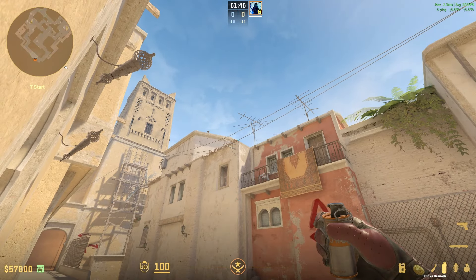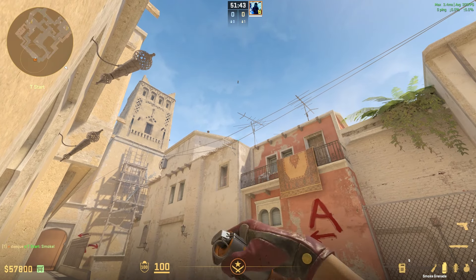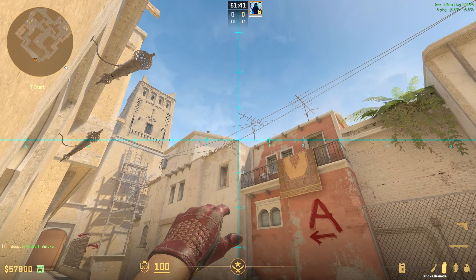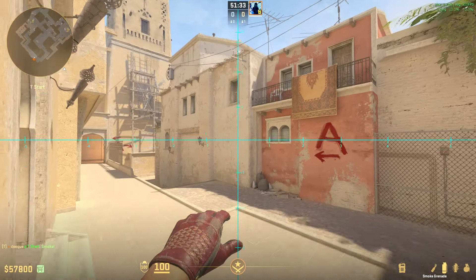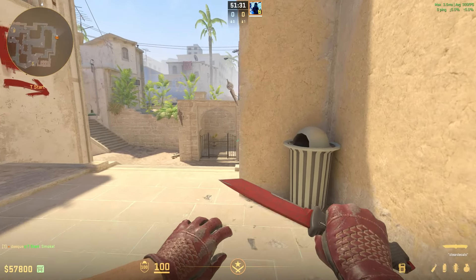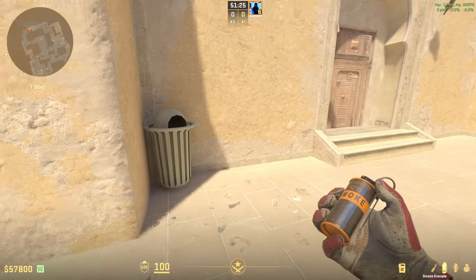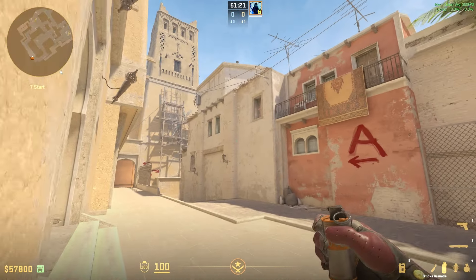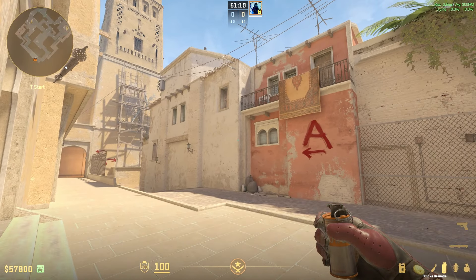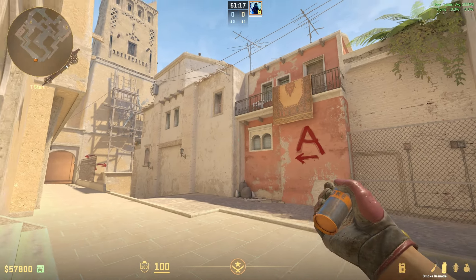A really weird thing is that if you try to throw multiple smokes from the same position, at some point you can't really jump anymore. I'm spamming the jumpthrow bind and also spamming space right now, and the only way to get out of this is to use the scroll wheel. It's kind of a bug and it can also happen in-game, so if you're trying to throw multiple nades — a smoke, a molly, and a flash from the same position without moving — at the second or third nade you just can't jump anymore.